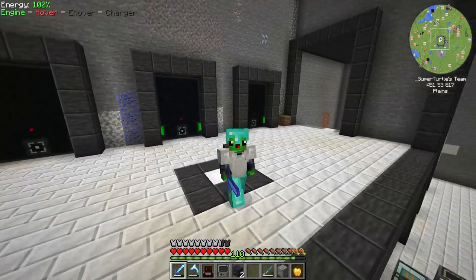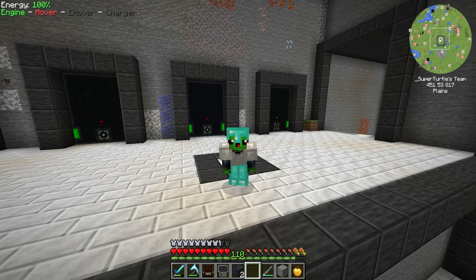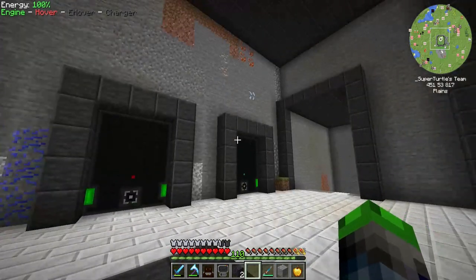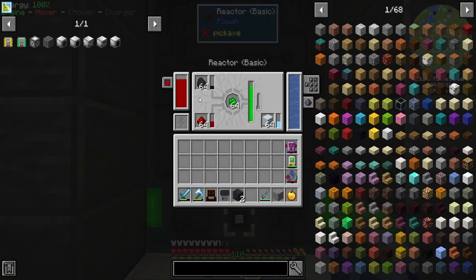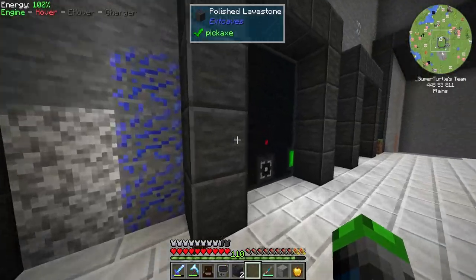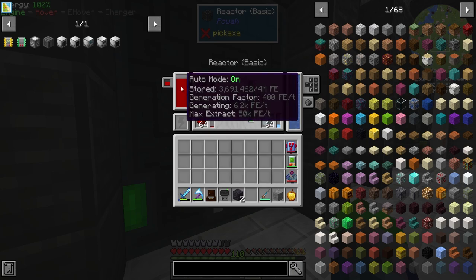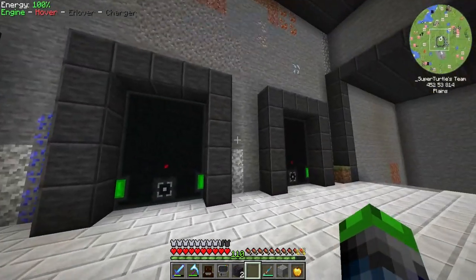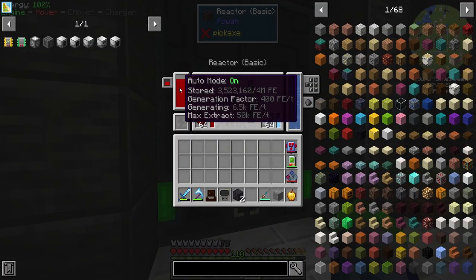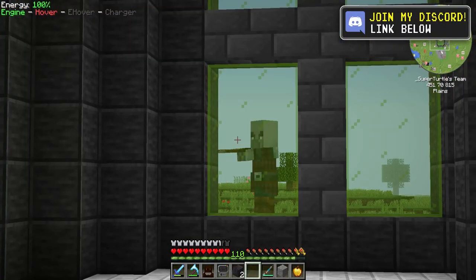Welcome back to Direwolf 21.16! Today we are going to be revamping our power system. We have the basic power reactors — these guys produce quite a bit of power, generating around 6,200 FE per tick on one and 6k on the one below it. We're going to go ahead and upgrade these guys to the next tier today.